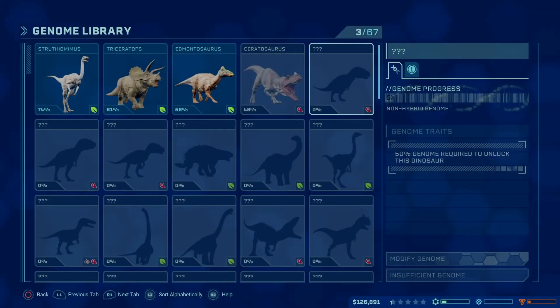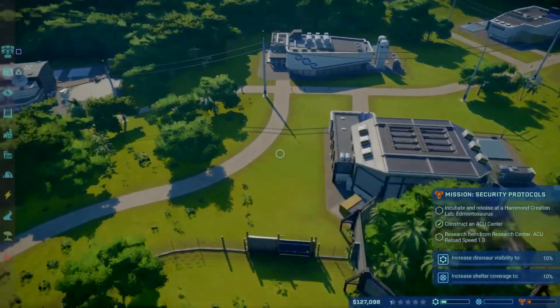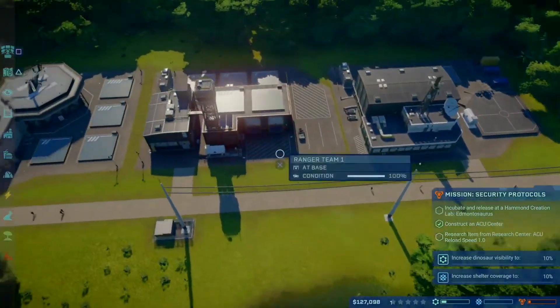Let's incubate an Edmontosaurus — we're just going to do one for right now until we get that genome up a little bit. Oh, it's too expensive. Let's see if that team has come back.